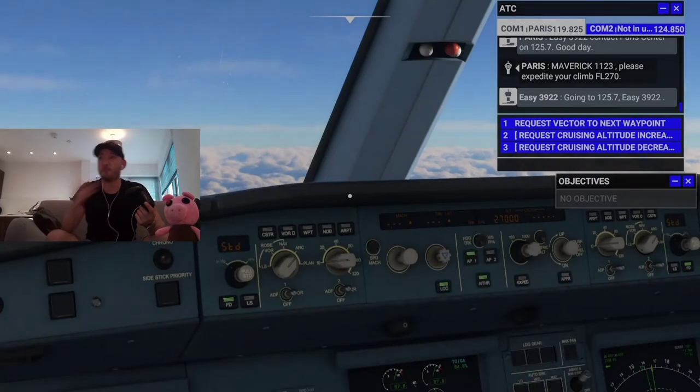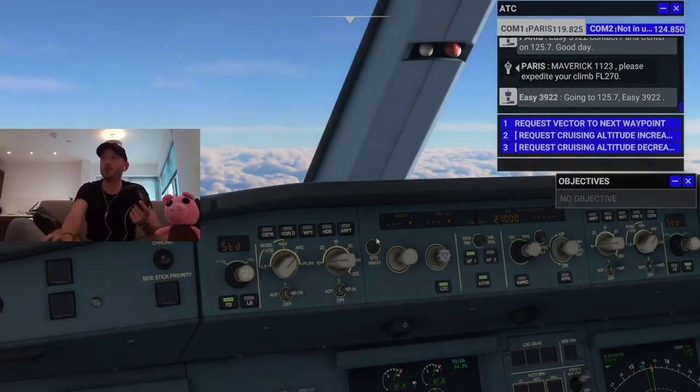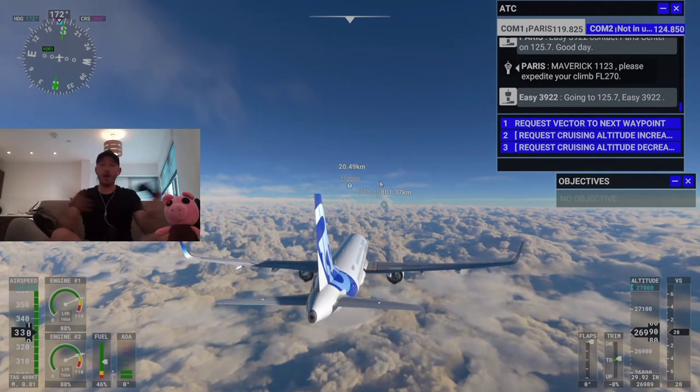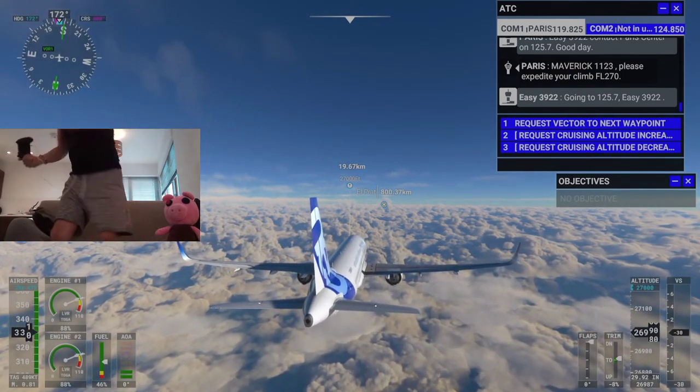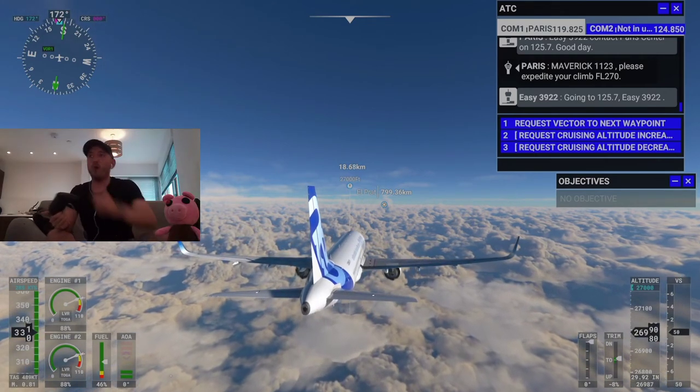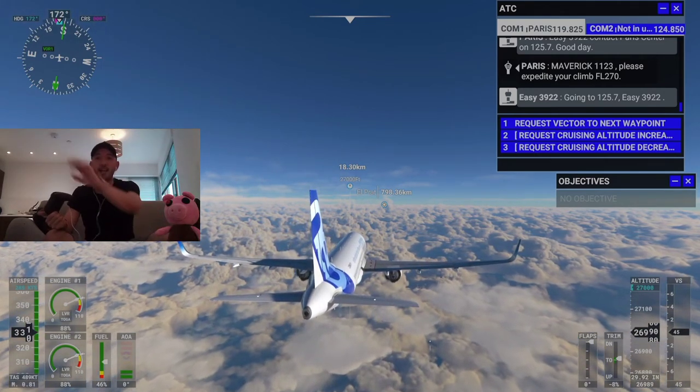What I've ended up having to do is go three to four hundred feet above 27,000 so it registers that I'm at 27,000. It's weird but that's what it seems to do. Now we're at altitude — I can literally leave the controller and wander off until I get to the approach and descent.